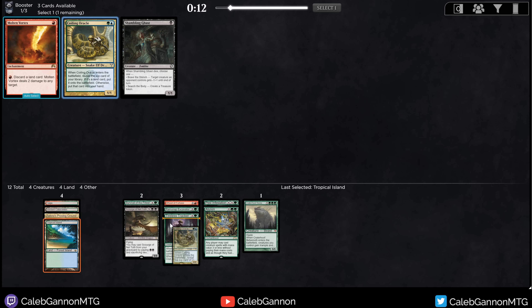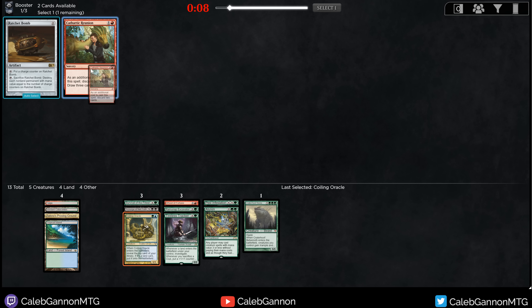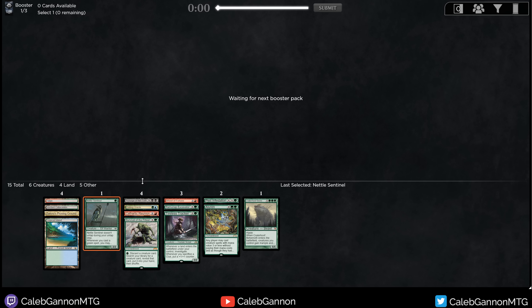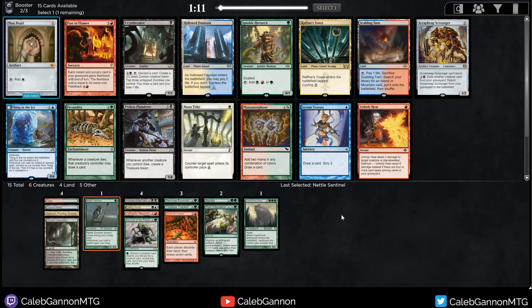Paradoxical Outcome is good with Aluren, but I think I'm going to take the blue fixing first. Coiling Oracle did come around, so I at least got one of the two — pretty happy about that. And then Cathartic Reunion. Nettle Sentinel — so green is open, it was just a weird pack for elves. We really need to prioritize cheap one-drop creatures because Survival of the Fittest is not the fastest card in the world, but it can do some stuff. I'm pretty excited for where this is headed.